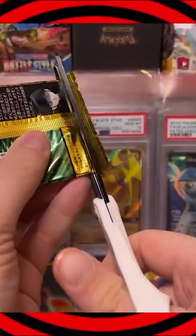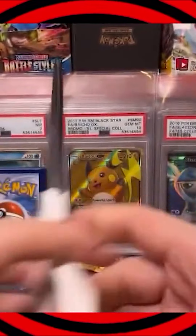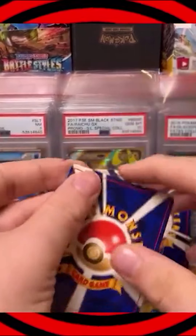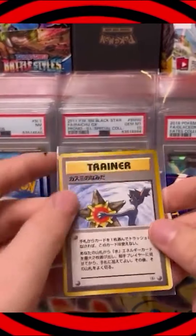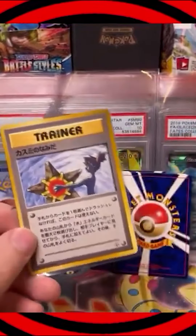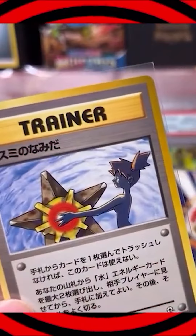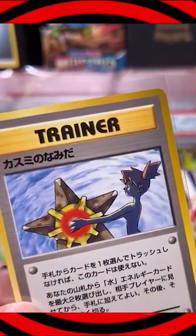Sometimes you get naysayers who say graded cards are no good. It's like, what are you talking about, man? They're like the best thing to happen to cards. Come on, Misty's Tears. There it is! Misty's Tears, the best card in the set, sells for a ton of money as a 10. And of course it's because it features a waifu, and she's surprised naked.